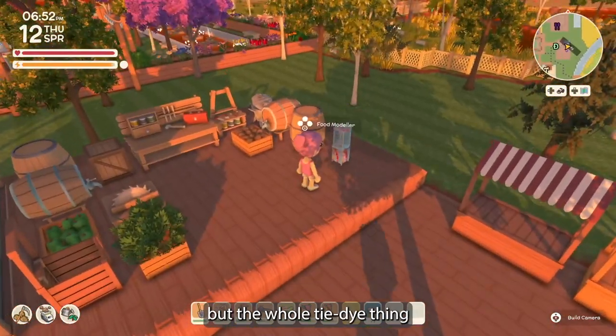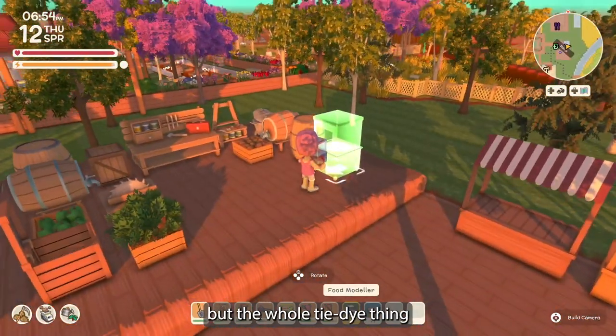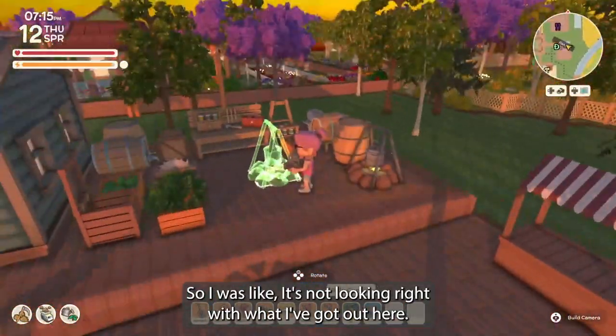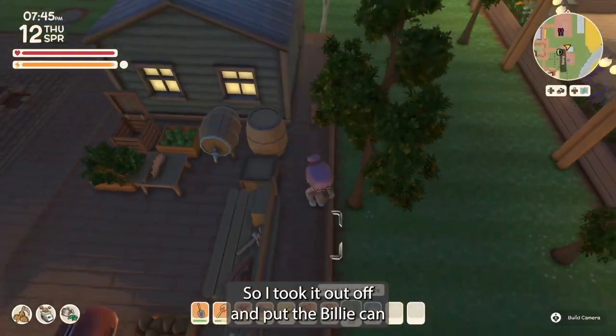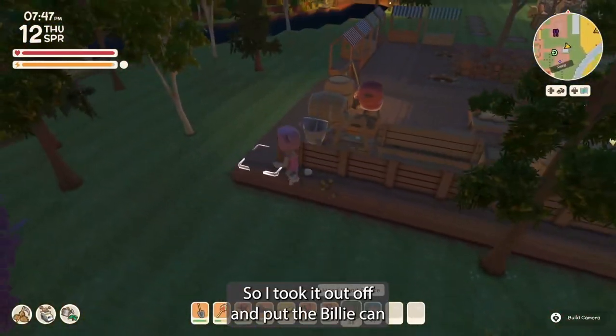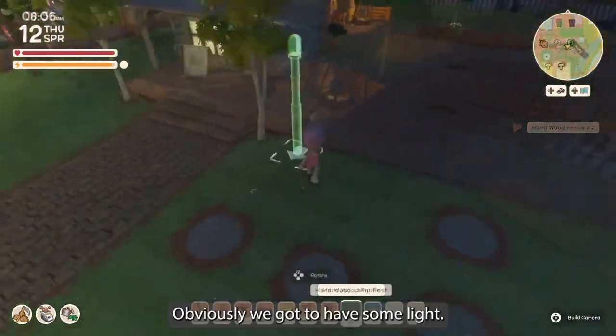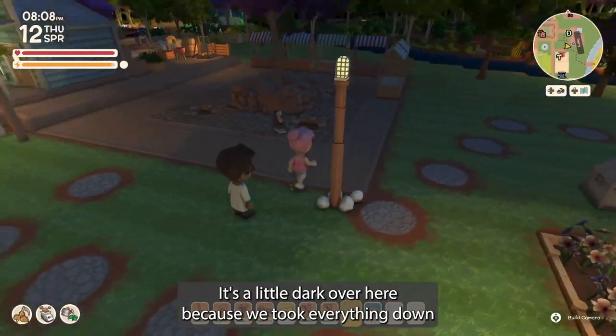I love the food maker, but the whole tie-dye thing kind of throws me off when it comes to design. It wasn't looking right with what I had out, so I took it off and put the billy can fire instead. Obviously we've got to have some light — it's a little dark over here because we took everything down and started fresh.